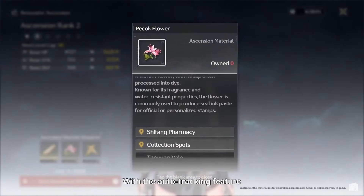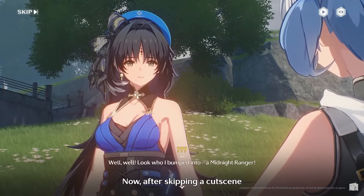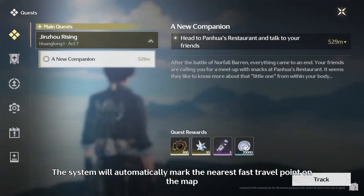You can also track flowers and other materials needed for ascension. When you click on a location it will auto-track them. The third feature is a story summary — when you skip the story, you will be shown a summary of what happened.